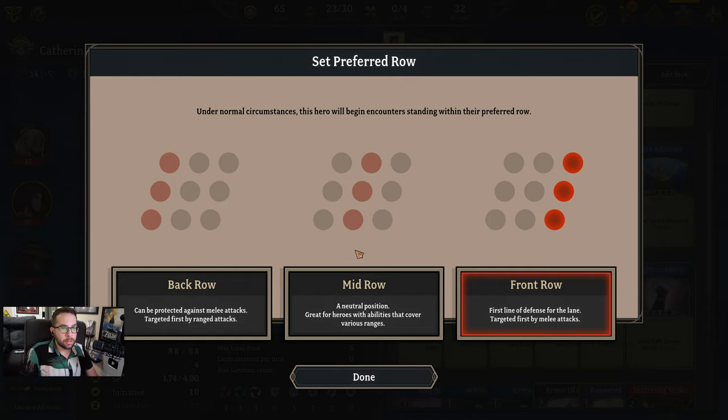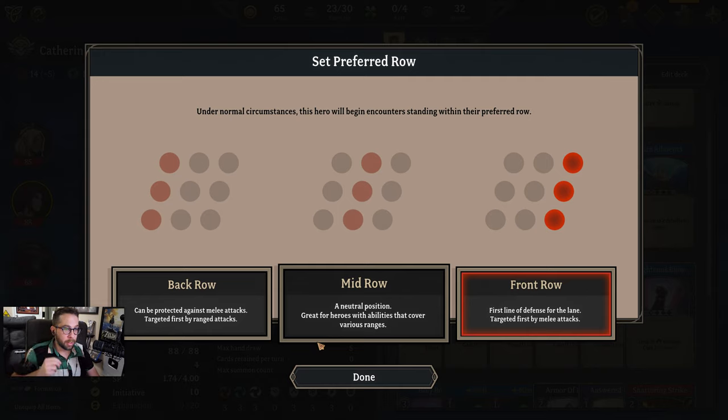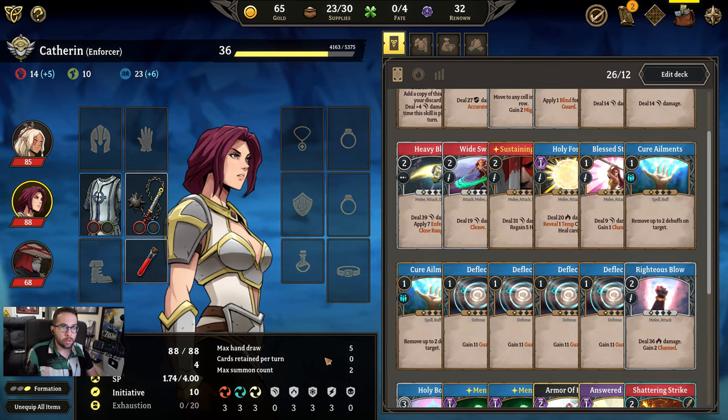There's a formation system. I have two people on the front row and one on the back row. The front row people get hit first by melee damage, and the back row get hit first by ranged damage. So if that backline guy is in trouble with a bunch of ranged units, I can shift him to the middle.